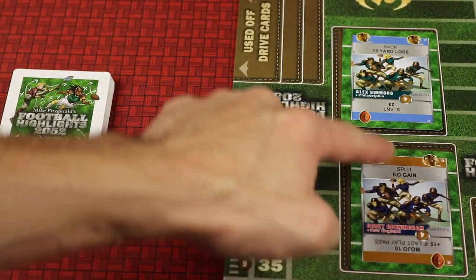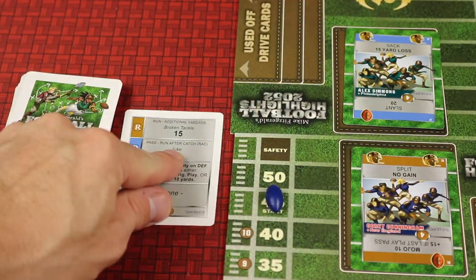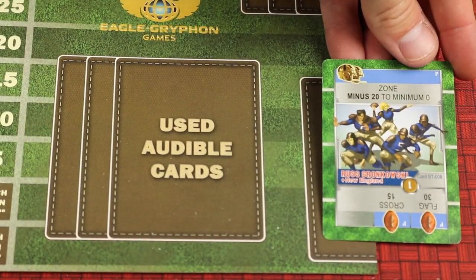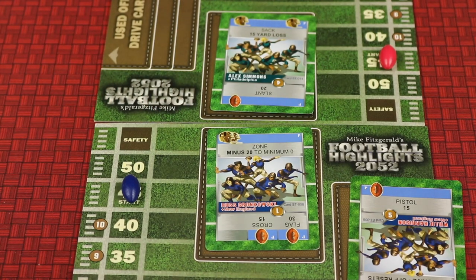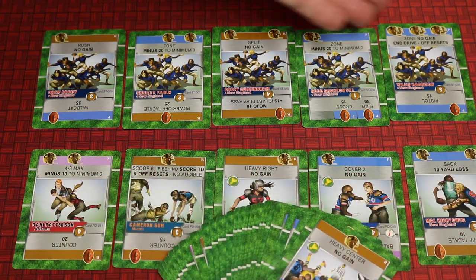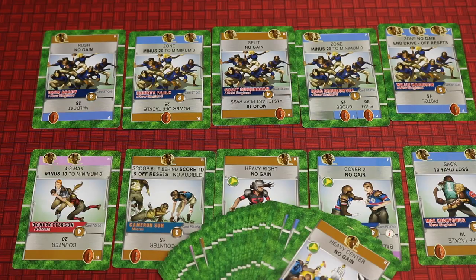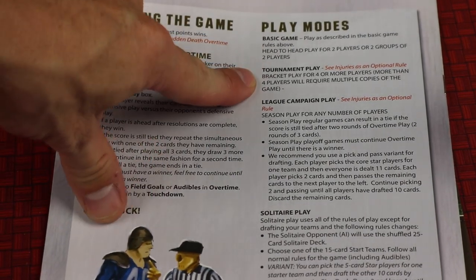Mismatched defense, like a run defense versus a pass offense, will cause not only the play to happen but also some extra yardage. If you have no good cards to play, you may have placed a card secretly as your audible to use later, which if you time at the right time can give you a stop or a score. If you're learning to play, you can play with the pre-made 15-card teams, and experienced players can start with five all-stars and draft from a huge free agent deck. There's also a solo mode, and you can play head-to-head, tournament, or in leagues.